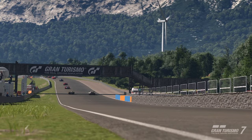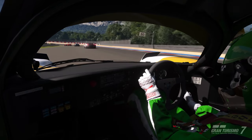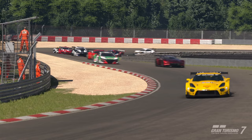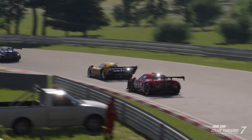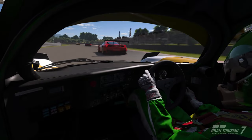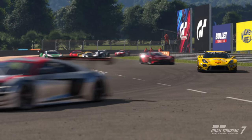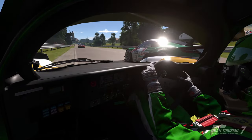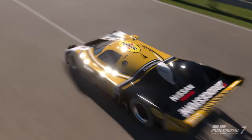You guessed it — the best 800pp car is still the Nissan R92 CP. After the recent 1.49 update, a lot of cars got nerfed. The big culprits were the modern Group 1 cars. So now all of them, while still being very, very good for this race, come nowhere near close to the Group C monsters.